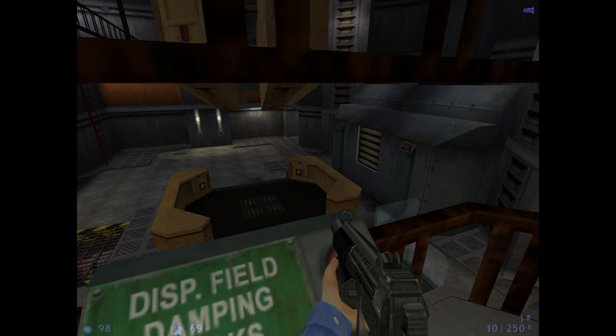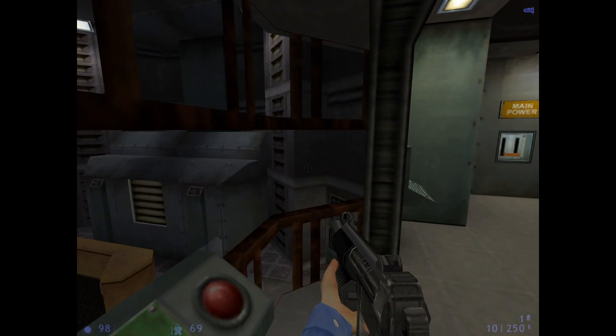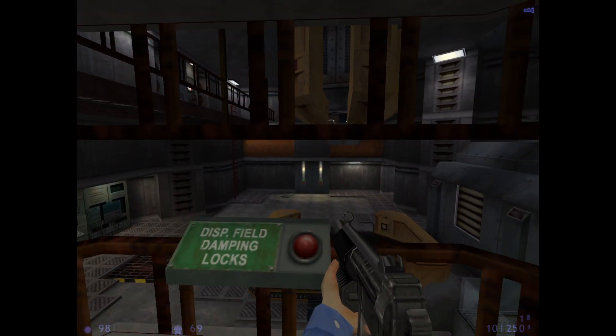What are you waiting for, Calhoun? Get up to the control room and locate the main power switch. Very good. Stand by, Calhoun. Once the system is initialized, it'll take a few moments for the interpolating resonance coils to achieve focus.